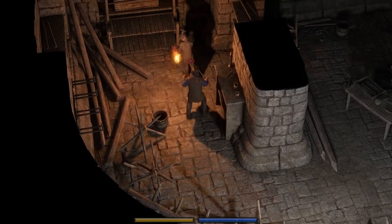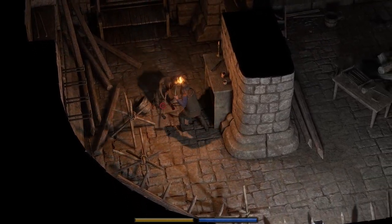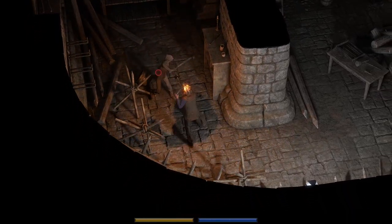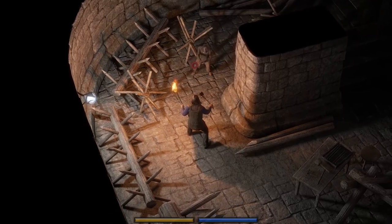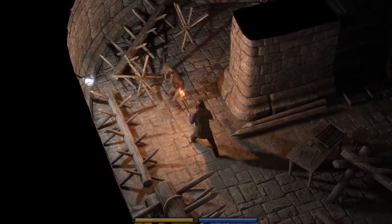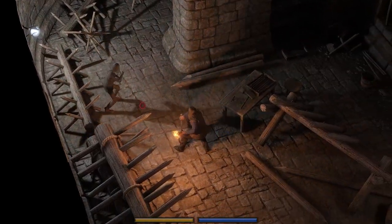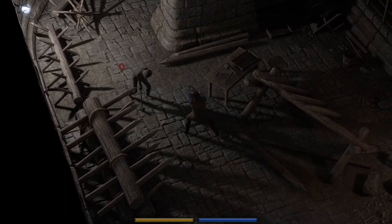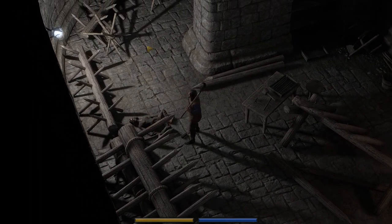This guy has a sledgehammer — we don't want to mess with that. One or two hits with that sledgehammer and we can be out. Just want to be careful, moving our camera so we can see where we're going, and spacing out from that sledgehammer. There's actually a light source in this room, so we switch to our billhook to have more range, and they are down for the count.